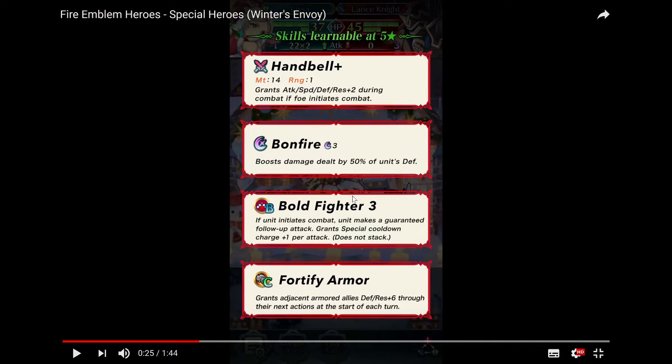So basically it's like Brash Assault but with no HP threshold and also a built-in Heavy Blade. It's as if Brash Assault combined with Ephraim's weapon refinement, but slightly better because that one has an HP threshold thing as well, and it's got a Heavy Blade built in. So this is going to be insane. If you give Brave Bow to Halloween Jakob and then give him Bolt Fighter 3 and Deathblow 3, he's going to be able to initiate and wreck opponents.